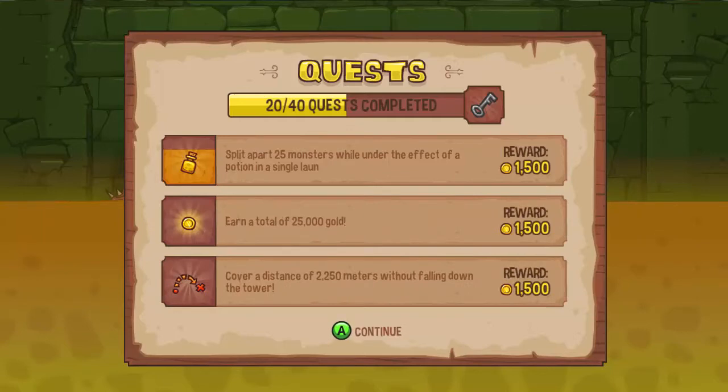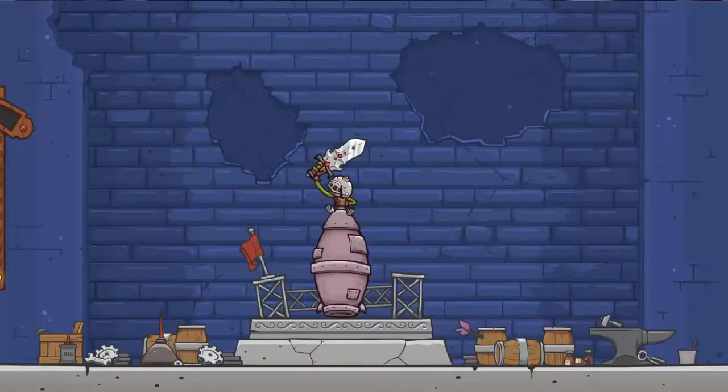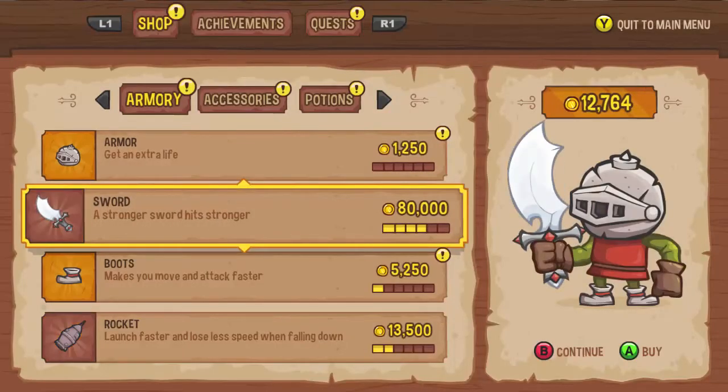Earn a total of that much gold without falling down the tower — ooh, that's gonna be difficult, I'm terrible at this game, I always fall down the tower. New sword! Look at that sword — I'm gonna cut people up with that sword.